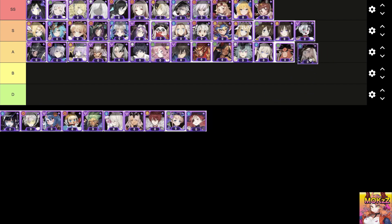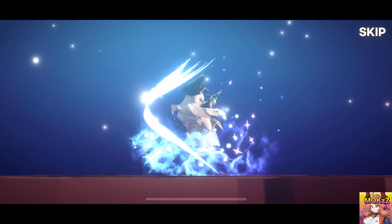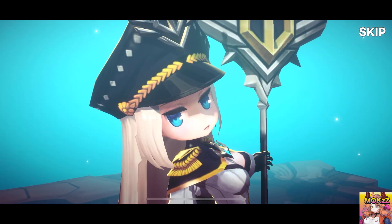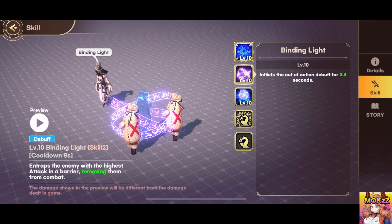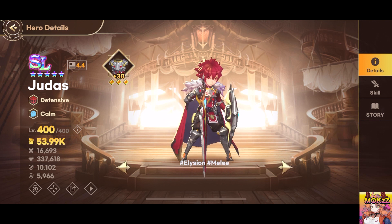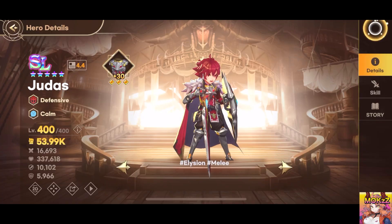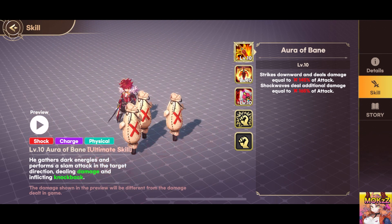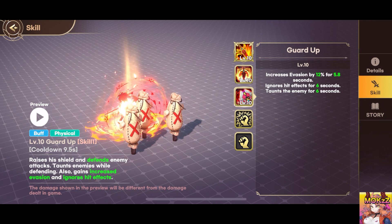Luna. This support character specializes in debuff abilities. Conceals all allies within the target area and removes their debuffs. Traps the enemy with the highest attack in a barrier, temporarily removing them from the fight. Teleports an ally with low HP to her current location, granting them increased health regeneration. Jaadus. A defensive character specializing in shock and charging abilities. Performs a powerful slam attack in the target direction, dealing damage and knocking back enemies. When an ally is defeated, he gains increased physical defense and attack — his defense buff lasts until the end of the battle. Raises his shield to defend against enemy attacks, taunting enemies and gaining increased evasion while ignoring hit effects.